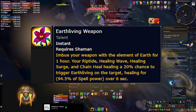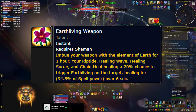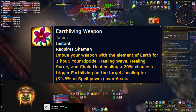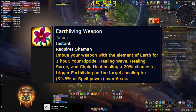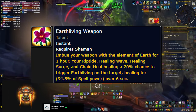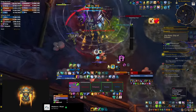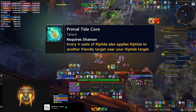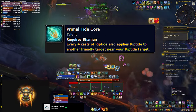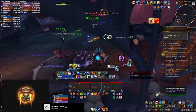Earth Living Weapon is a weapon imbue that's better than regular mana oils, and you also need it to access some mandatory nodes below it. Make sure you always have this on — there's a WeakAura to remind you if you don't; check the description for details or watch the dedicated WeakAuras video. Finally, Primal Tide Core gives you a free Riptide every 4 casts of Riptide, and since you're casting it constantly you'll incorporate this talent into all your builds.